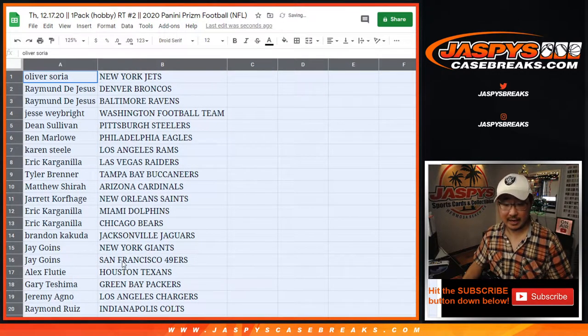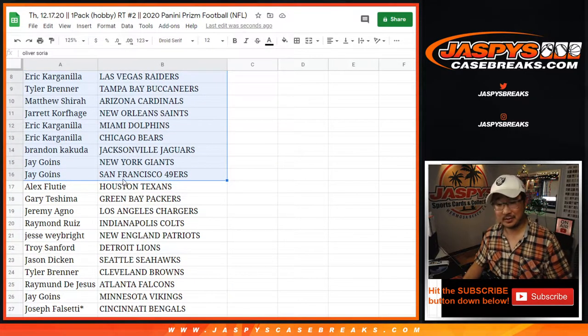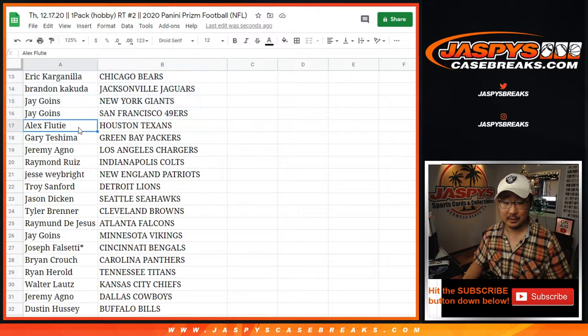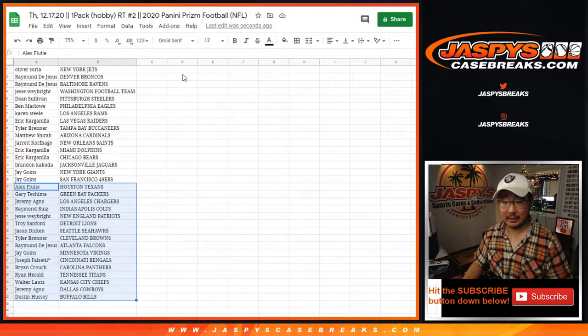Here's the first half of the list. Ben has the Eagles — Jalen Hurts possibilities in this quick little pack break maybe. Chargers for Jeremy. Bengals for Joseph. We'll see what happens. Let's get all this on one list.